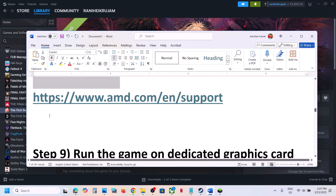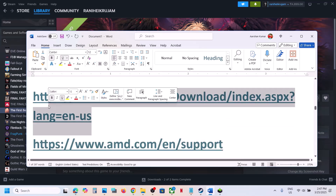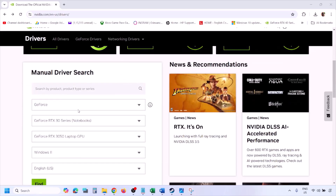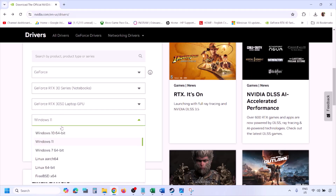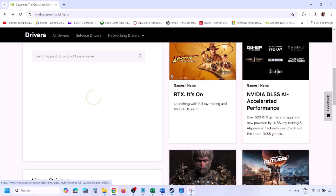The next step is to perform a clean installation of the graphics card driver. If you have an Nvidia card, go to the Nvidia website; if you have an AMD card, go to the AMD website. On the Nvidia website, select your graphic card from the list and select the correct operating system — Windows 11 or Windows 10 — then click Find.